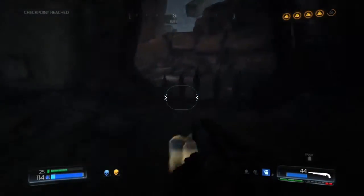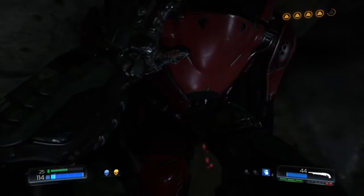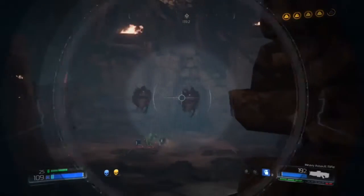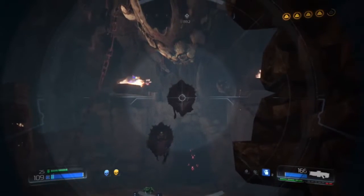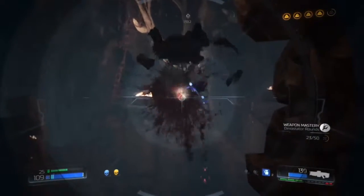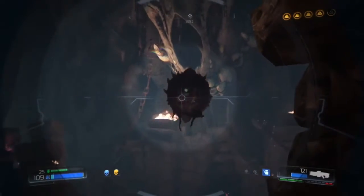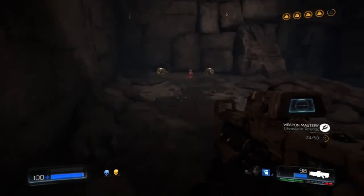Right after we grab this, I'm going to shoot at something in the sky - that's how you get your last secret. You see what I shot at there? There's a little box that's going to float to the ground behind you. I shot it first with the machine gun, took out the enemies, and then I was able to turn around and grab my last little Doom guy.